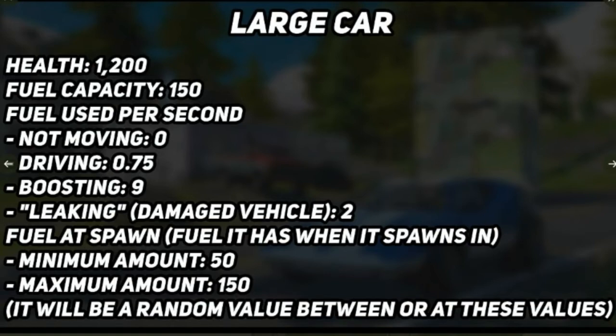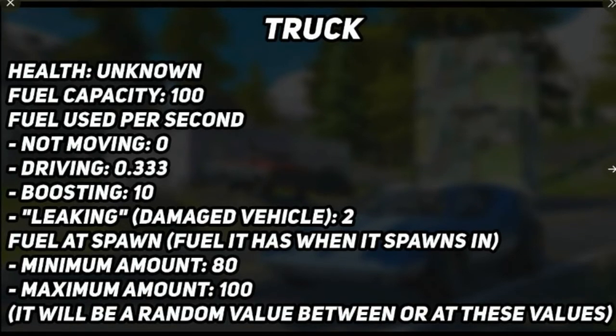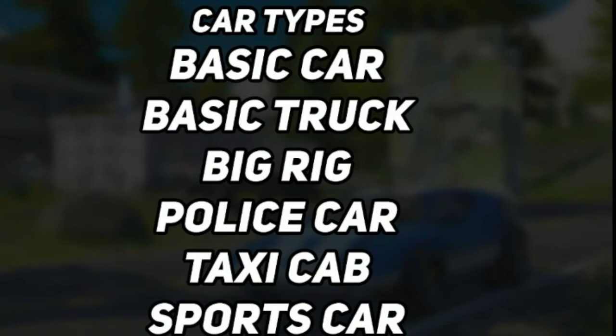You can pause the video to have a closer look at the stats for these vehicles. To summarize: you'll go to gas stations, fill up your car with fuel, and your vehicle uses fuel when driving and boosting — and also leaks fuel if it gets shot. For the truck, the health is currently unknown, though it's probably around 2,000. You can pause the video to check the truck's full stats. I'm not going to go through every single stat for every car, otherwise this video will be really long.